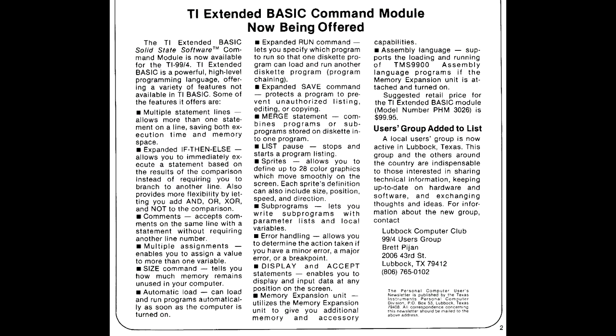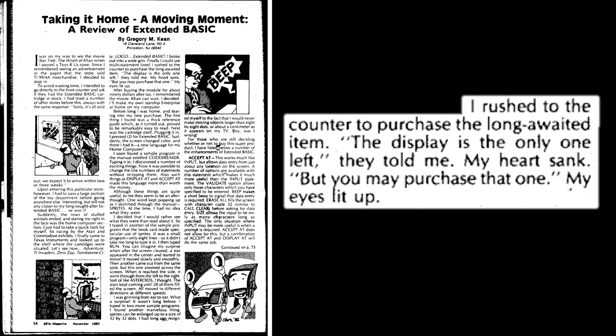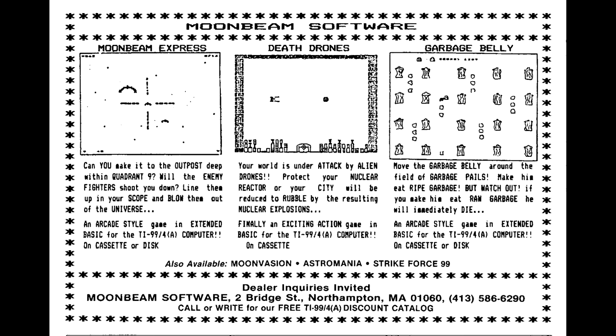To be clear on timing, when TI first printed 'TI Extended Basic Command Module Now Being Offered' in their user newsletter, that was May of 1981, not 1982. And the same goes for 99er Magazine's first review of the cart in their own May 1981 issue. And yet in late 1982, you had 99er's Greg Keene writing about the glorious moment that summer of 82 when he'd finally found a single Extended Basic display copy at his local Toys R Us. So yeah, distribution was rough — the same way it was for Editor Assembler. But the good news for 1982 was Extended Basic got the ball rolling earlier than Editor Assembler did by far. So by mid-1982, when Greg Keene finally got his cart, companies like Moonbeam were already shipping Extended Basic software to customers.